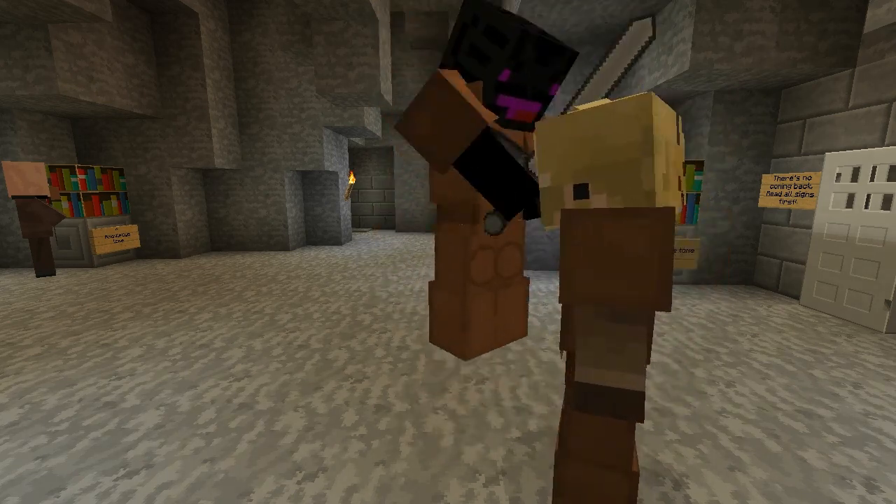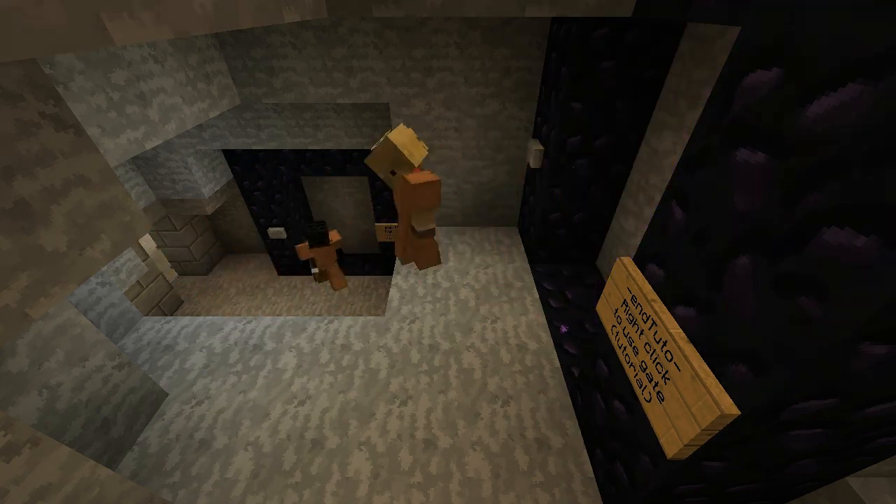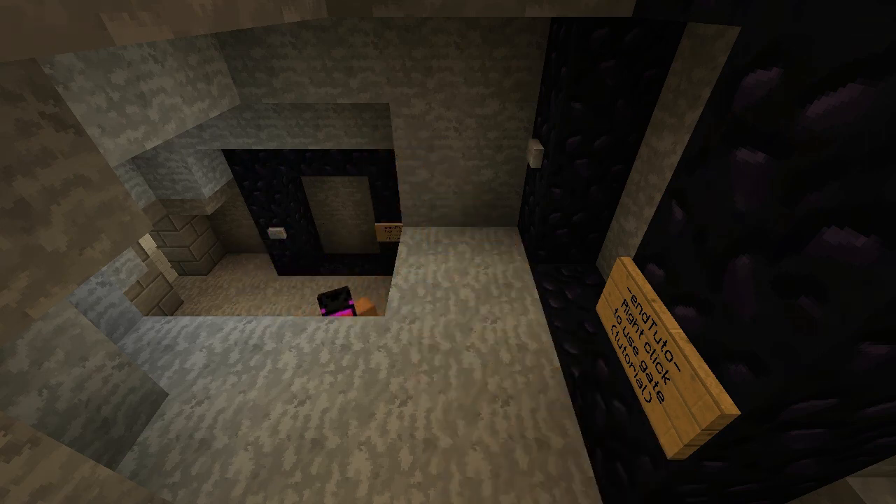User A is more confused if anything else and continues on his way. The final room — the final test. User A sees the stargate and a few clicks of his mouse and he's done. Unfortunately, User B is still trying to murder him.